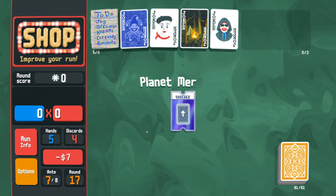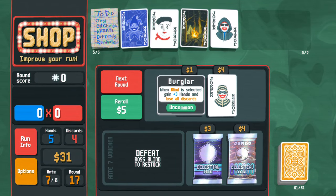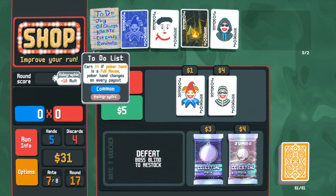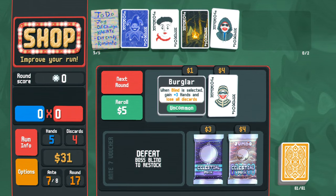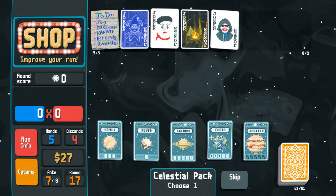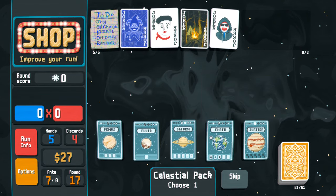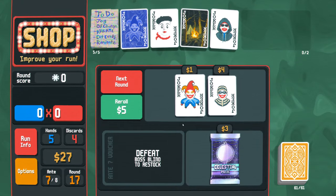'Planet cards appear two times more frequently in the shop' - sure, we can afford this. When blind is selected gain three hands and lose all discards - nice but I think I'm good with what we've got. The flat plus-10 needs to go - I need something with much better multiplier. Hopefully we find something to replace it. I'll take the flush but it's really not good. I wish I could just sell it so campfire becomes better. This is garbage. Give me Pluto - wait I think I just skipped a Pluto and now I picked it again. Give me something cool.